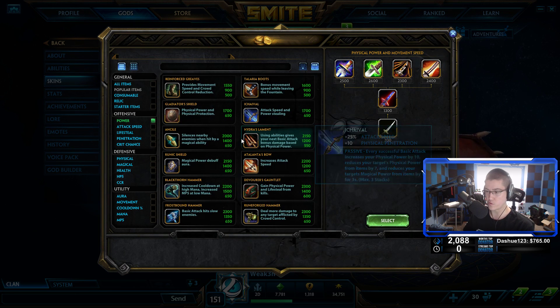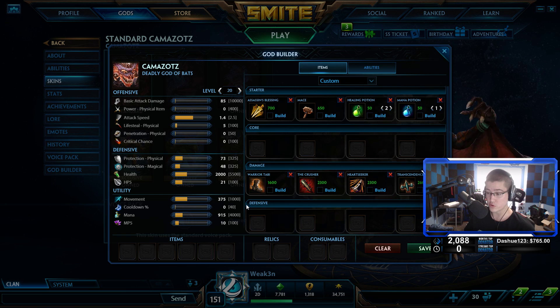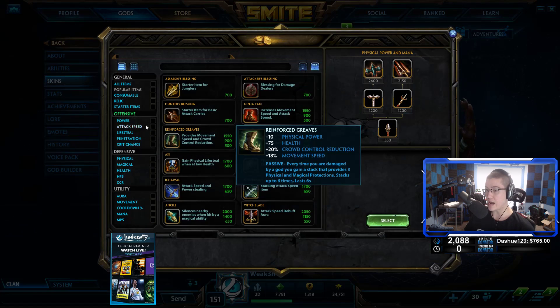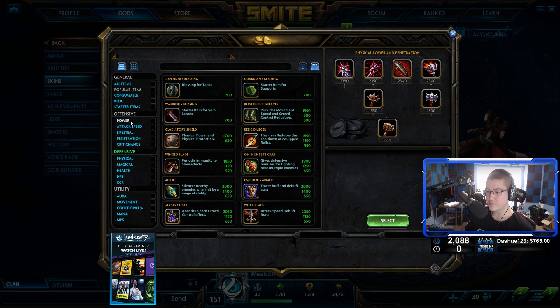This is where the build can jump around. I prefer having CDR in my build, and as I said every build has one slot that can shift. You can go Transcendence here if you're having mana issues — it works wonders, but it's a little more expensive and you'll go through a 15-minute period of mana issues where you can't waste abilities. I honestly prefer Yotuns here: it's a bit cheaper, has pen and more CDR, though it gives a little less power.